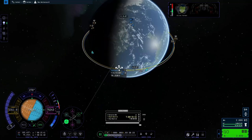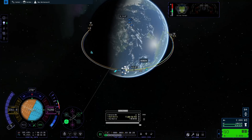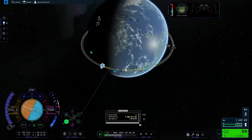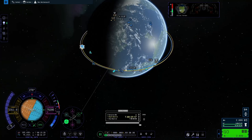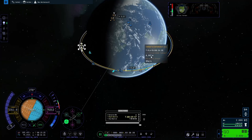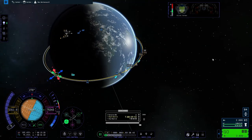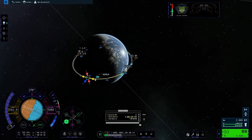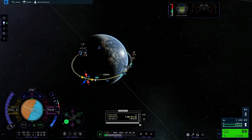Okay, 29 kilometers away — that's acceptable. We're going to set up a precise maneuver node. We could probably get a better one by adjusting it slightly. Looking at the yellow dots, 8,000-something meters — looks good, we'll leave it at that.